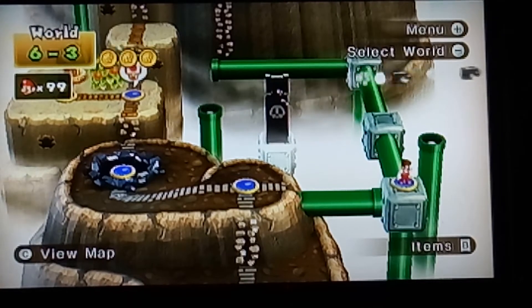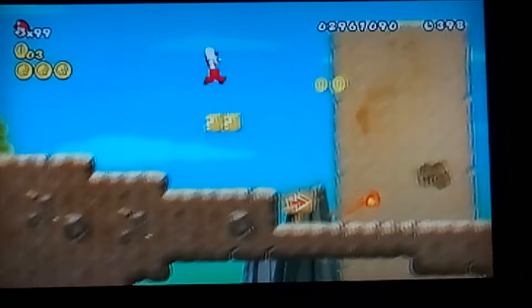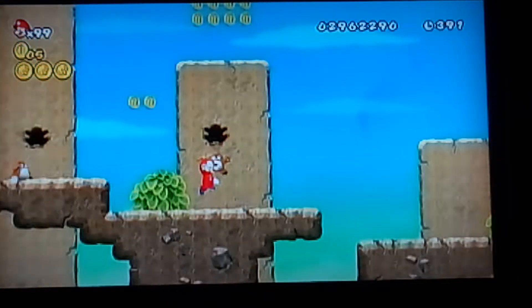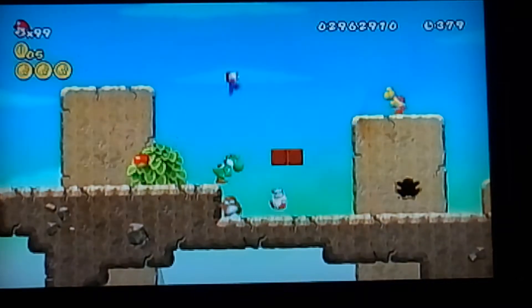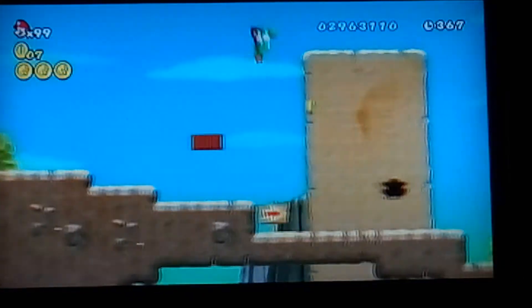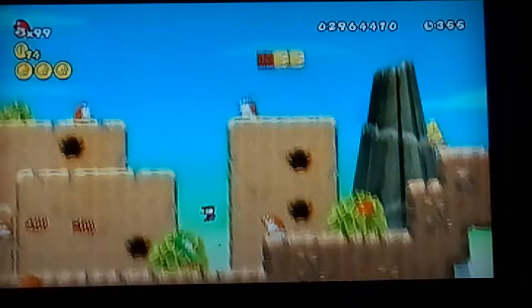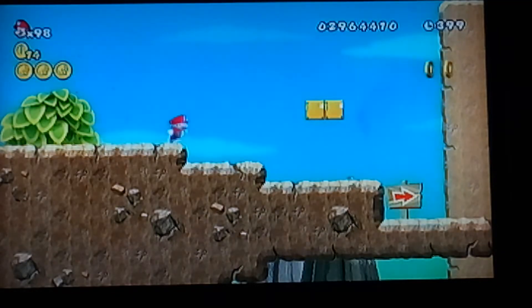Now we can move on to World 6-4. We're going to save the Toad this time and make sure he gets to the top of the flagpole. Not only do we get lives if he reaches the flagpole, we also get a Toad house. This propeller mushroom is going to come in handy later. That was the worst place I could have let Toad open — because Toad is now dead. Things are really going good for Toads today, aren't they? I thought that Monty Mole was going to land on that semi-solid.